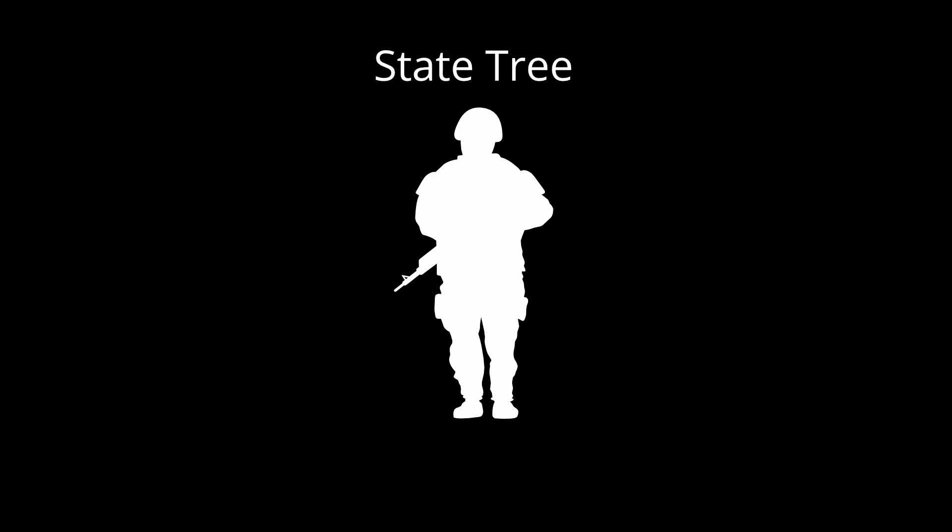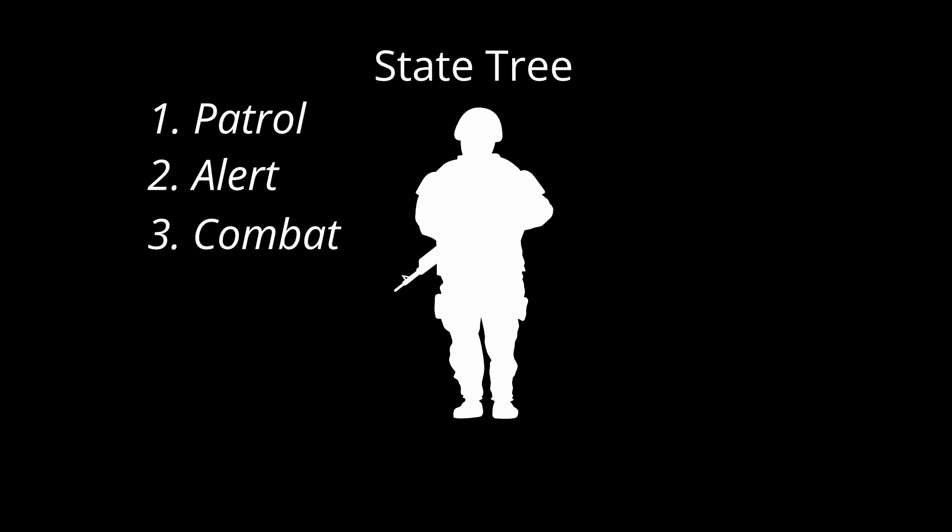Sam operates on a state tree with three primary states. Patrol: the default state with standard awareness and movement patterns. Alert: triggered by suspicious stimuli, increasing awareness and caution. Combat: activated when threats are confirmed, enabling pursuit and combat behaviors.